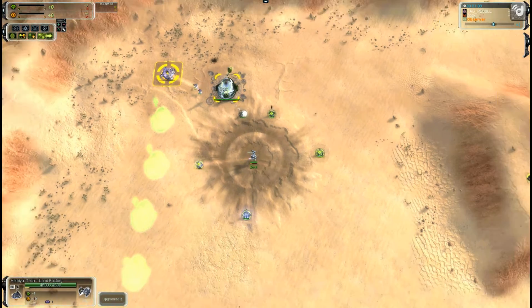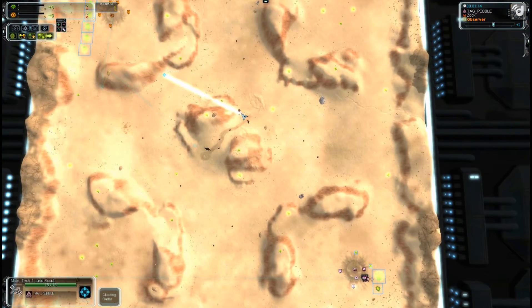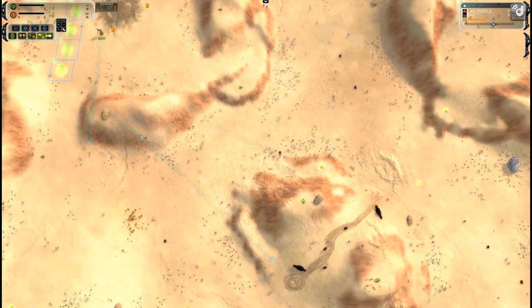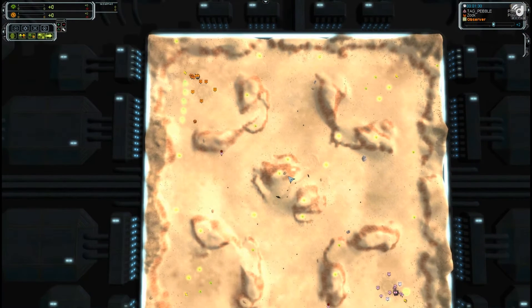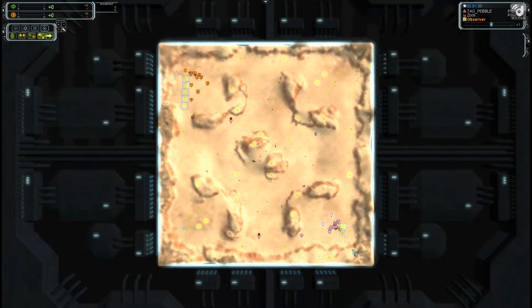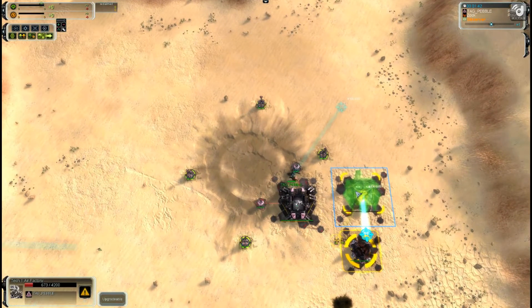We can see right away Zock heading to the hydro for a very early scout — a nice placement to watch that choke point and anything going to the middle to get that mass. The ACU from Zock is being very aggressive, while Pebble's ACU is making a second factory which is air.